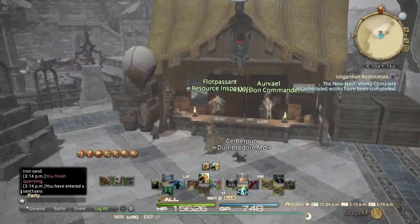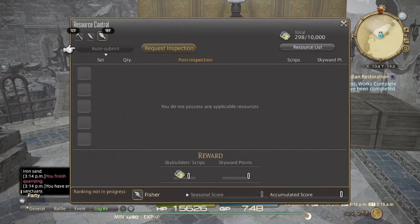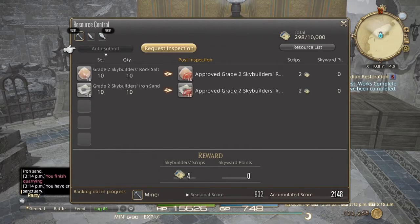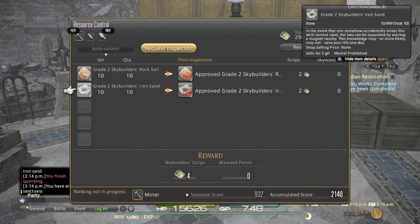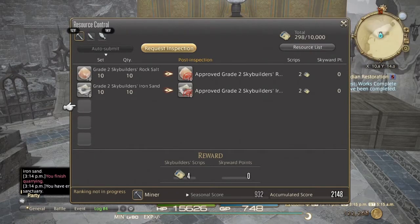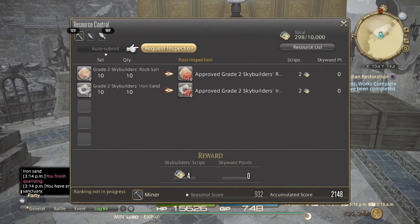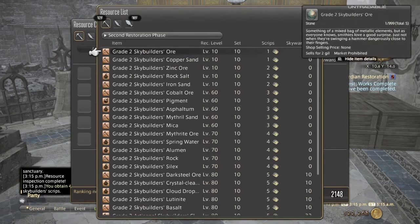Once you've gathered up all your mats you want to come here again and talk to this vendor. You can do this singly or just use the auto button and it'll automatically fill in anything you've got in your inventory. It turns into appraised maps. You can also tab across to the different gathering types — from fishing and botanist and miner.